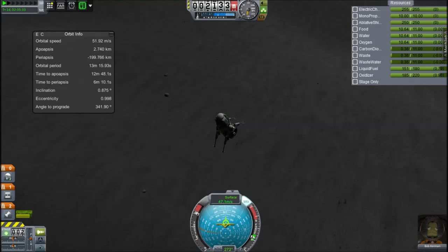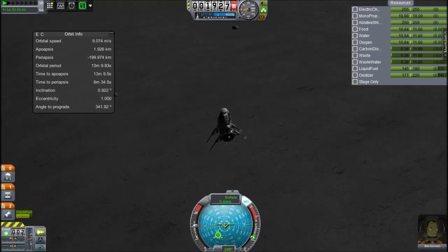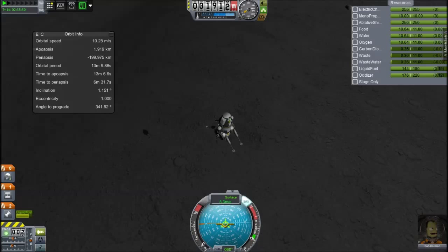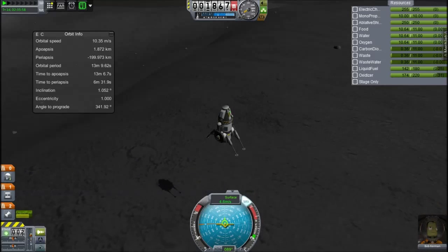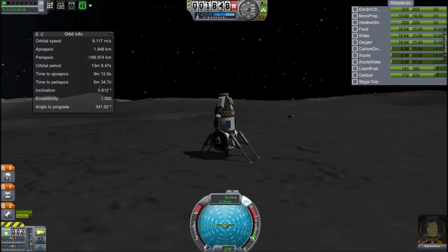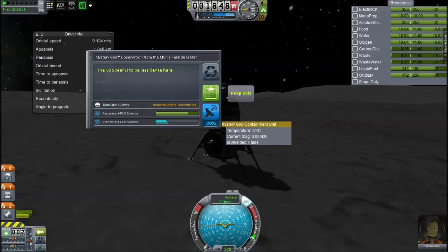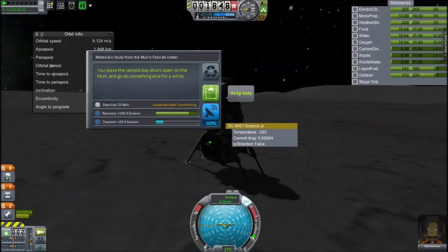We have landing legs deployed now. They open very wide so there's no chance of falling over, because I tend to fall over when I land. This is carrying some materials bays. We stopped a little early but we have tons of fuel. The fuel setup I've got is a half 1.5-metre tank and two of those 45-litre tanks turned on their sides — they clip into the other tank, which is a little cheaty, but I like how it looks. We'll just say it's more compressed fuel.